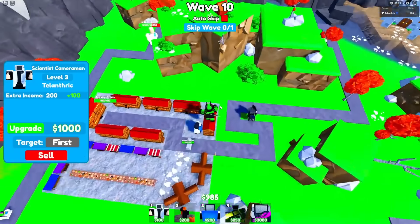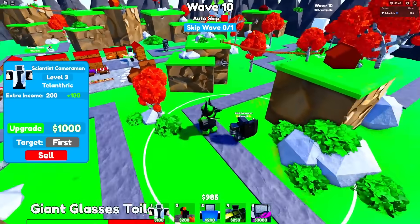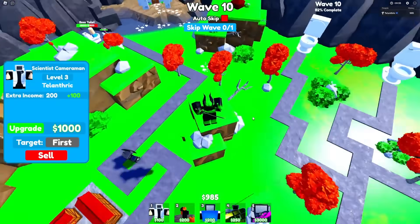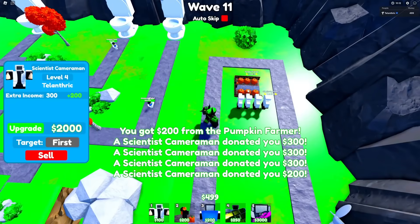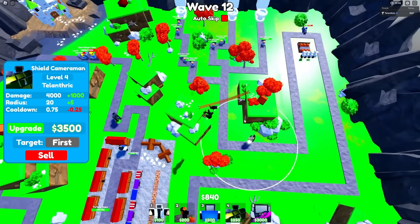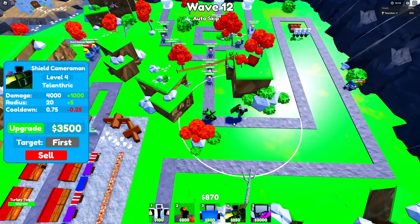So if something's gonna stun him for three seconds, he does 15,000 damage. Essentially he's like the best counter to things that stun other units, besides Medic Cameraman and Camera Repair Drone — but those only heal units. This guy actually does damage back to the things. By wave 11, I have all level 4 Scientists, a level 3 Pumpkin Farm, and this guy at level 4. Once he's level 4, he does like 5,200-something DPS and attacks a little bit faster, which is nice.